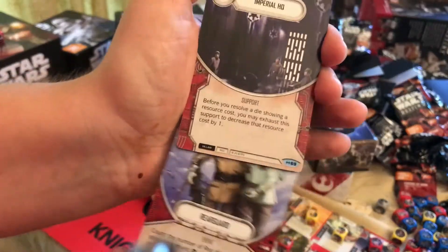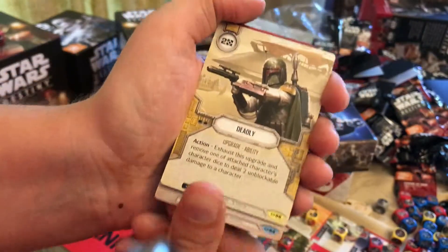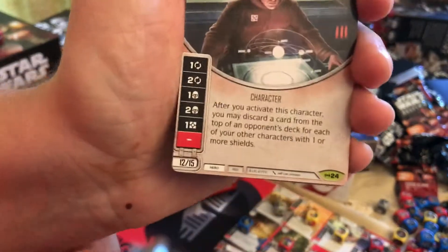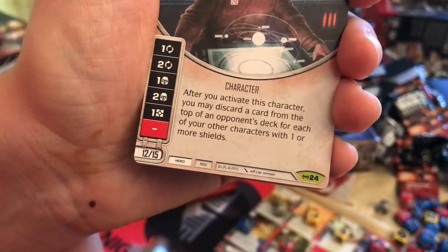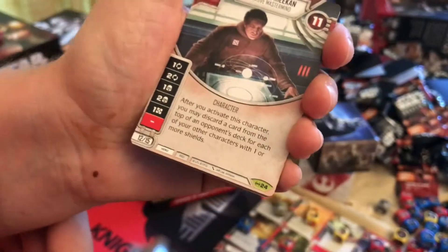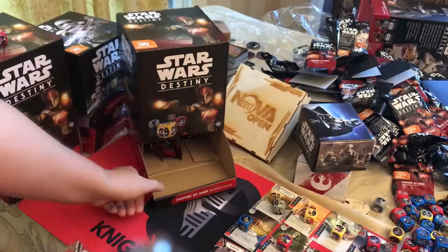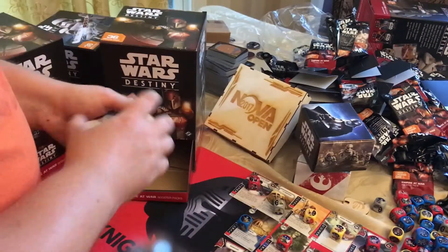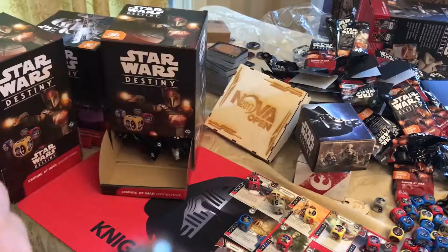Rear Guard, Imperial HQ, Strike Briefing, Deadly — another good card — and Generalkan. He's got an interesting ability: after you activate this character, you may discard a card from the top of an opponent's deck for each of your other characters with one or more shields. Put him with a bunch of different characters and you can start milling. Anytime you can mill a card off the deck it's just one less card you have to deal with.